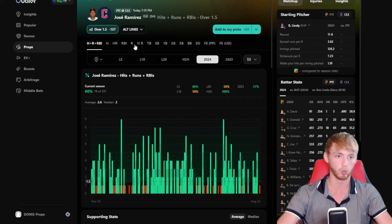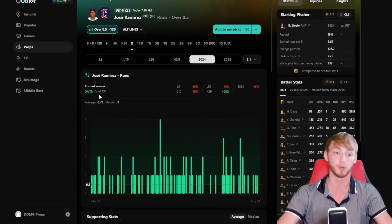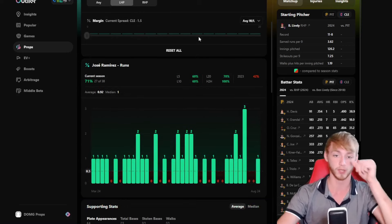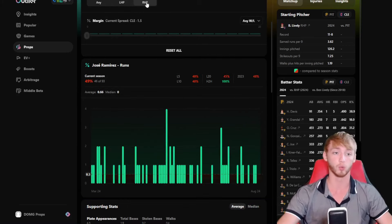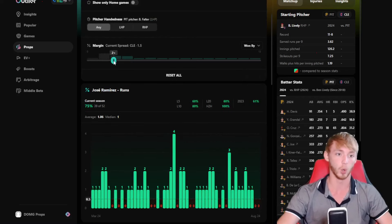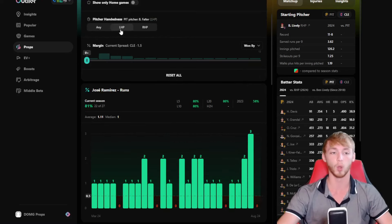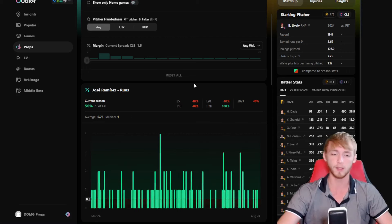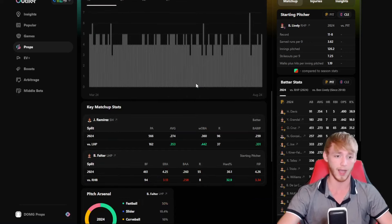Looking at why I like the over for his runs: he has a run in 56% of games this year overall, but against left-handed pitching he has a run in 71% of games — a pretty huge uptick compared to right-handed pitching at only 49%. Against lefties in wins he's over in 81% of games, and he's also a little bit better at home when it comes to scoring runs. I've taken this prop quite a few times this year and loved it — I think he's failed me only once out of about five times I've played it.